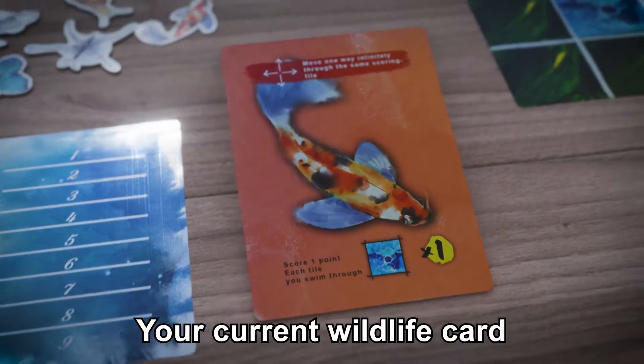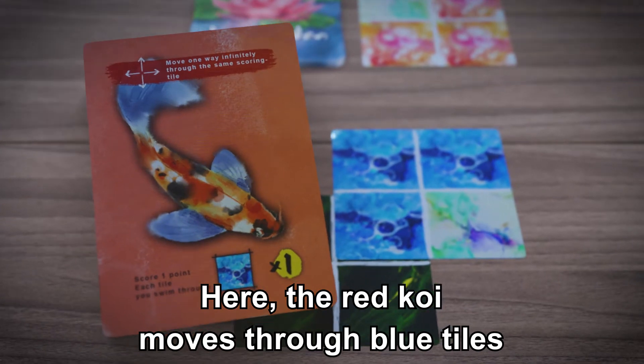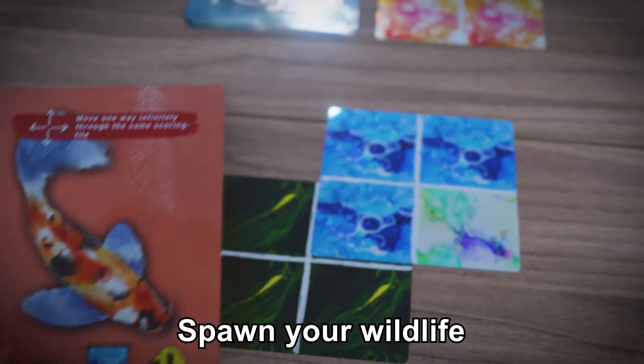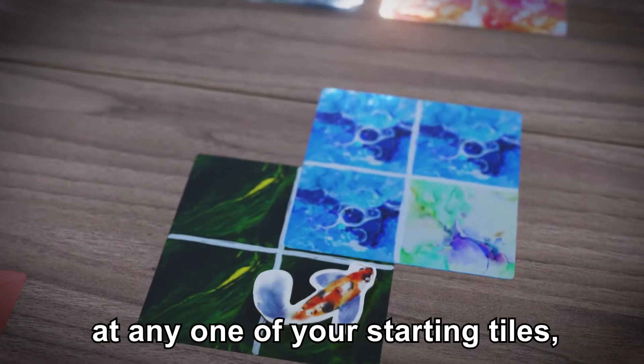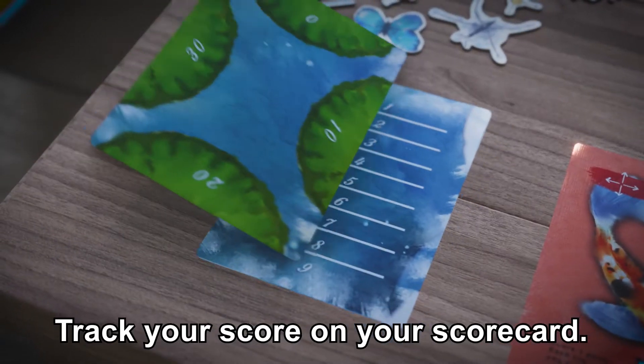Your current wildlife card will have an instruction for moving and scoring. Here, the red koi moves through blue tiles. Spawn your wildlife at any one of your starting tiles and allow it to move and score. Track your score on your scorecard.